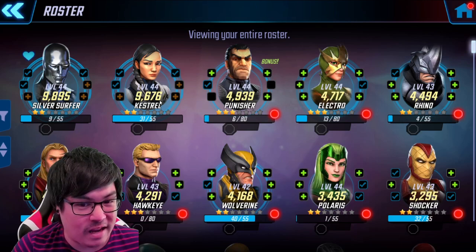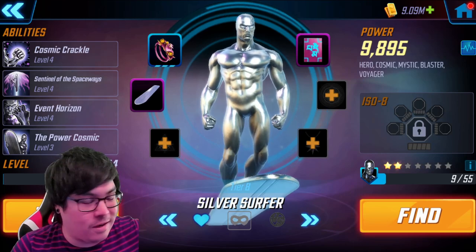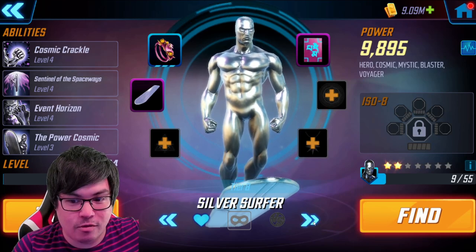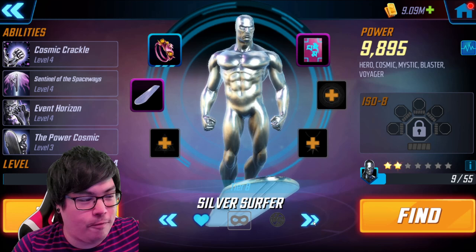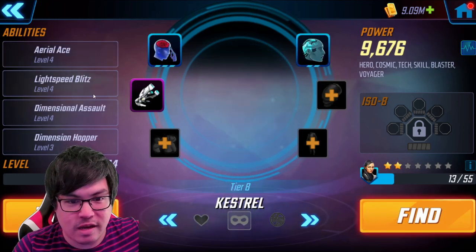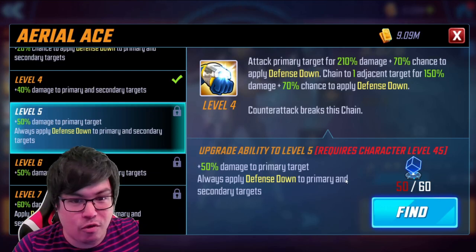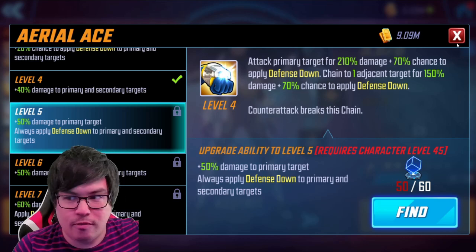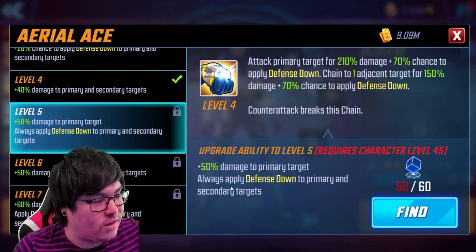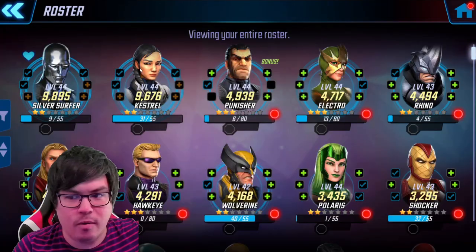We got both Silver Surfer and Kestrel to tier 8, 4-4-4-3, mostly through the blue ability material range. I do need level 45 for the next basic ability on Kestrel, which I plan to get first before Silver Surfer because the always-supply defense down is going to be really important. In terms of the rest of my roster, I've been mostly working on Punisher, Electro, and Rhino on that top shelf.